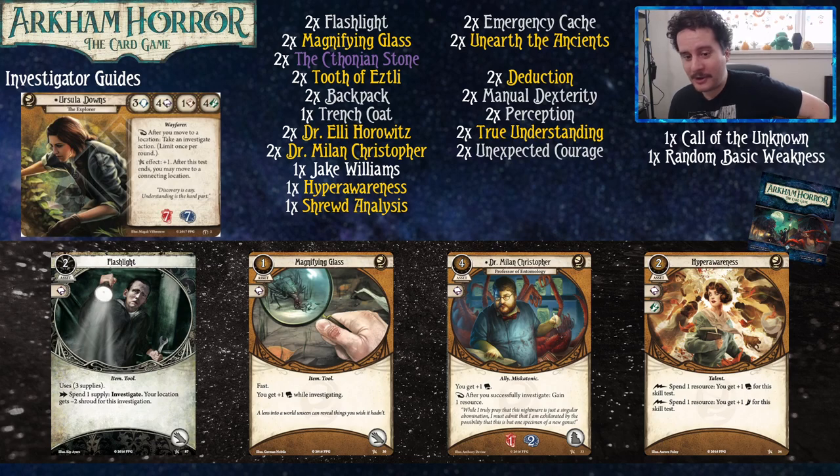Dr. Milan Christopher, on the other hand, always gives you one book, and after you successfully investigate, you gain one resource — he's going to pay himself back and then some. How much action efficiency is that? You get to move to a location, investigate it for free, and get a money for free. That's like two and a half actions for just walking somewhere. Pretty good deal.